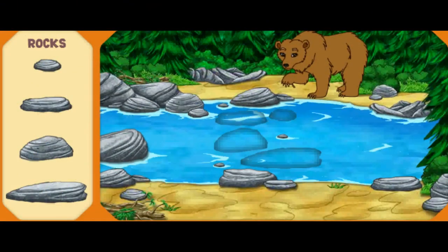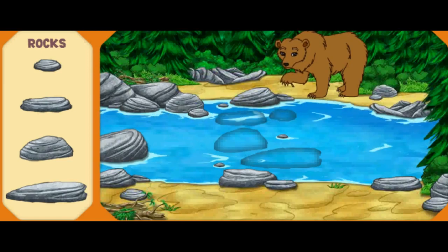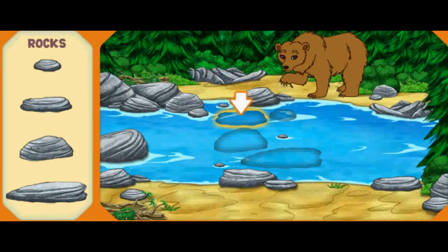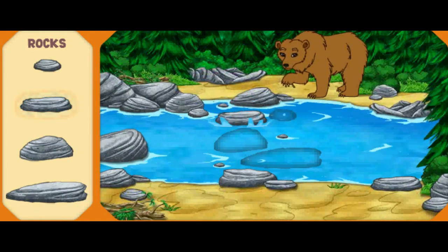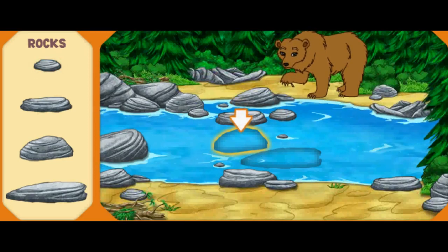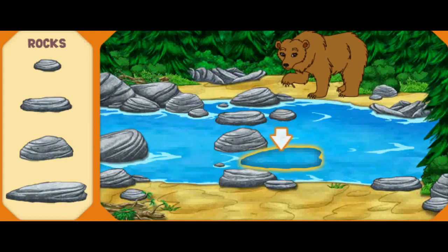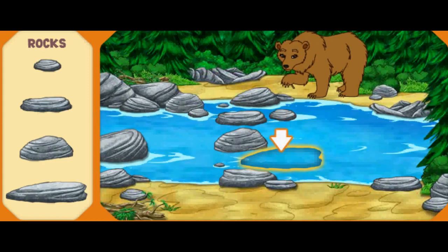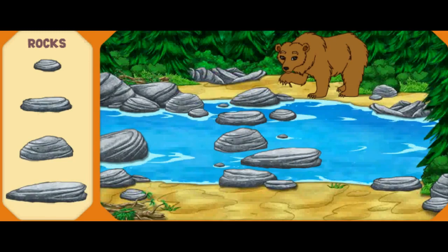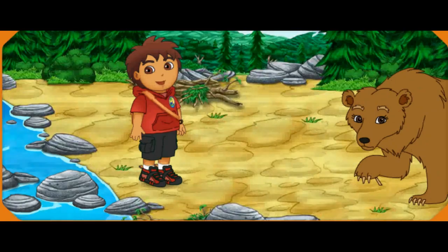There's Mommy Grizzly — she has a thorn stuck in her foot! That's why she's acting so fierce! Help me put together the stone path so we can cross the river and help Mommy Grizzly. Help me find the stone that is shaped like this one! Great! Now help me find the stone that is shaped like this! Excelente! Almost done! Now help me pick the stone shaped like this! Fantástico! Help me find the stone shaped like this to complete the path! Fantástico! We made it across the river! Now we can pull the thorn out of Mommy Grizzly's foot!